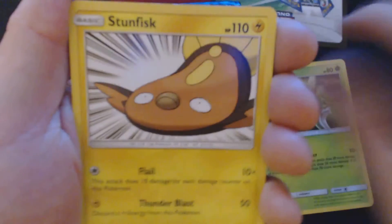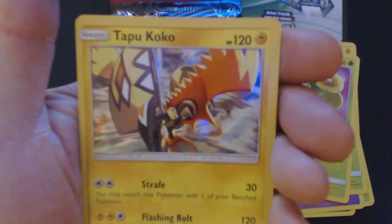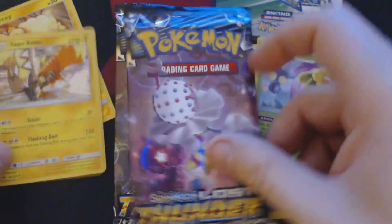Something interesting this way comes. We've got Scyther, Stunfisk, Chikorita, Alolan Meowth, Yamask, Lightning Energy, Heracross, Fairy Charm Fighting, Skip Bloom, Reverse Holo Mareep, and Holographic Tapu Coco.